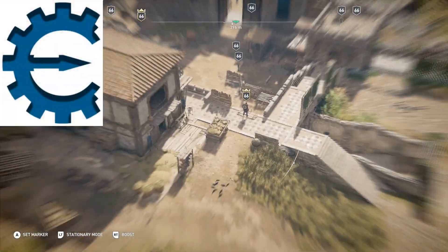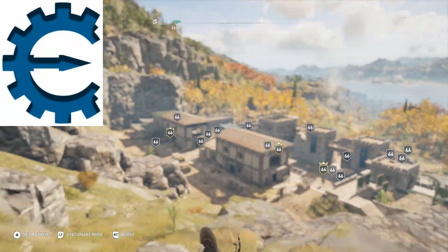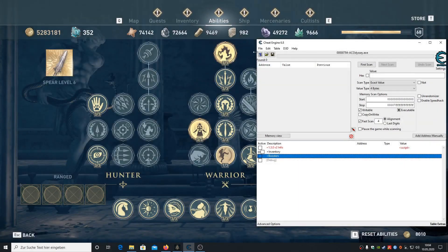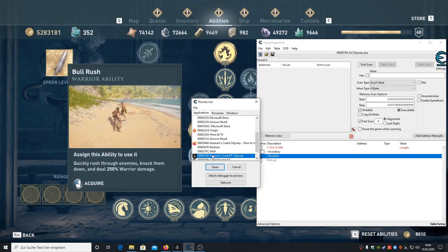To cheat the level scaling you're going to need Cheat Engine and the cheat table I've put in the description. Now let's get started — open up the cheat table and attach the process.